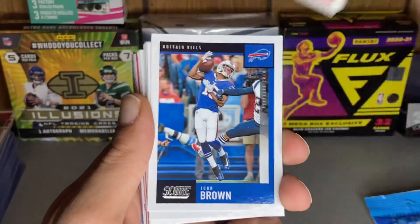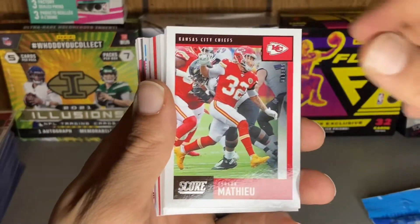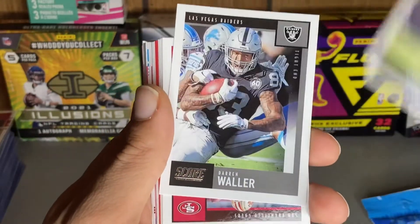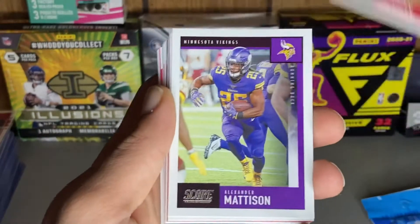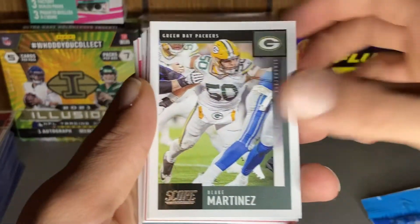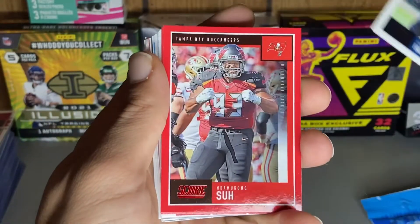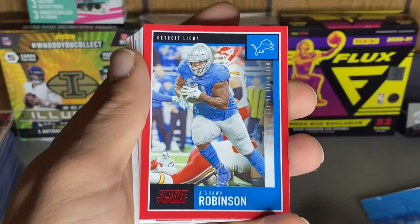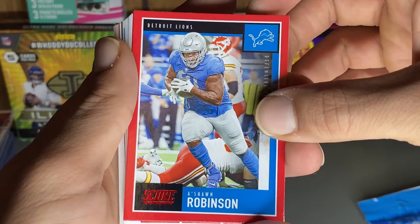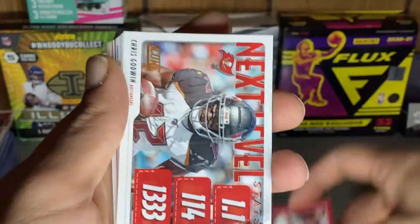We're going to try to speed through this since there's a lot of base. Alright, for the reds we got Dama Kasu, A'shaun Robinson — that's a nice picture — and DJ Dallas rookie card red. Okay.